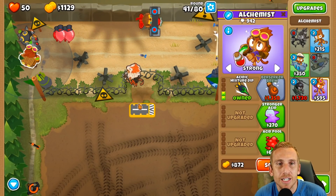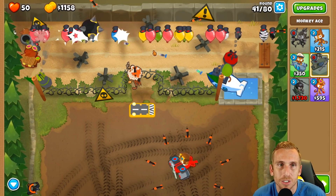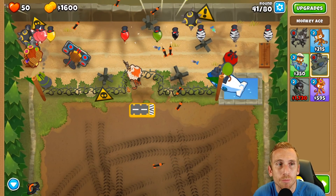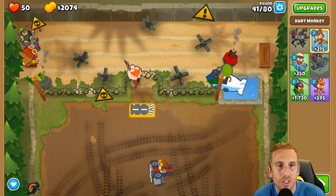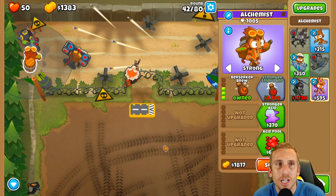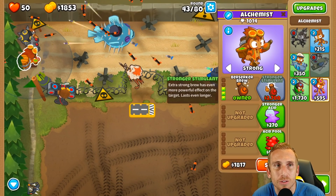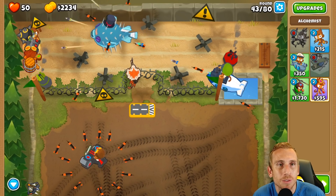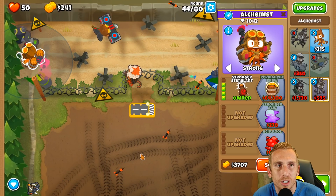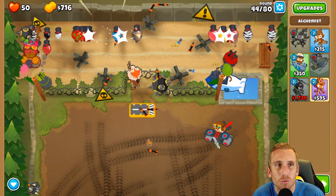Now we're going to go with rapid fire and loads more darts because we are going to sell this plane before he becomes a specter - for the specter we want camo. For now we just want to pop more bloons, and these guys have the camo game on lock. I want to get this guy to berserker brew and stronger stimulant. Round 50 is what I'm scared about, so we'll have to deal with that when it comes.